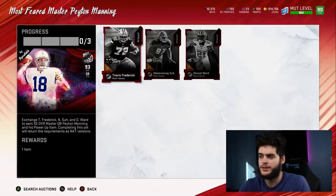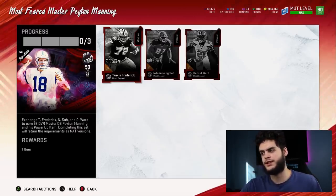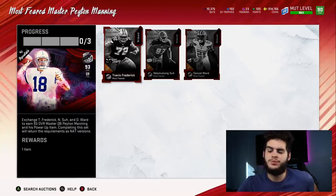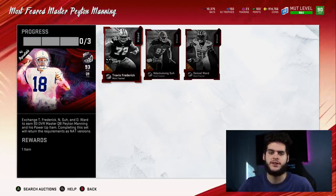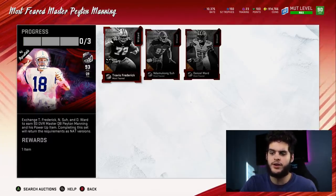Now on the other hand, this set — Denzel Ward is amazing, Travis Frederick is amazing, and Sue's pretty good although I don't think I'd want him because he's a right end. You could honestly use all three NATs on your teams right now. But Peyton Manning — he's pretty much a copy of Andrew Luck without the speed. Andrew Luck is kind of the better card. He's a copy of most pocket passers right now that also seem to have more speed and athleticism than him, so I wouldn't really risk losing my mobility for a guy who's not that much more accurate than other quarterbacks already in the game.